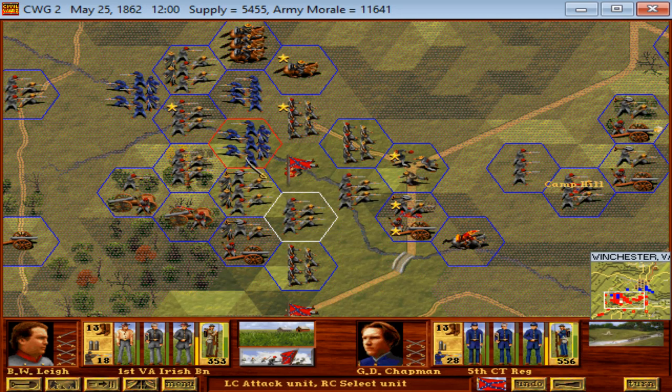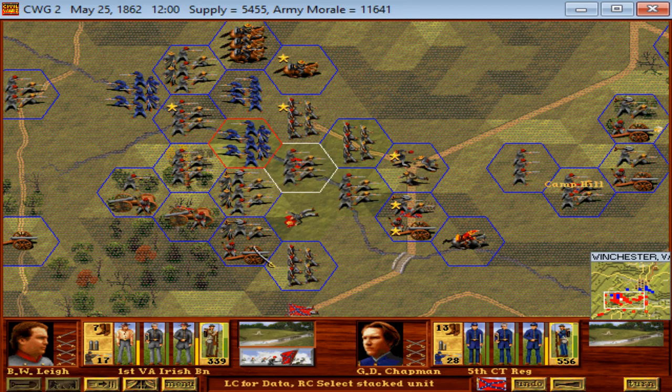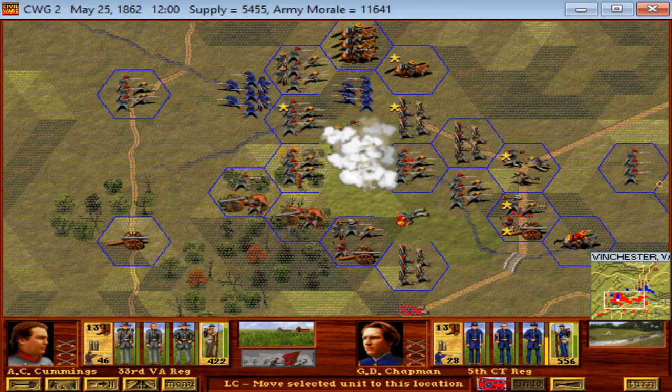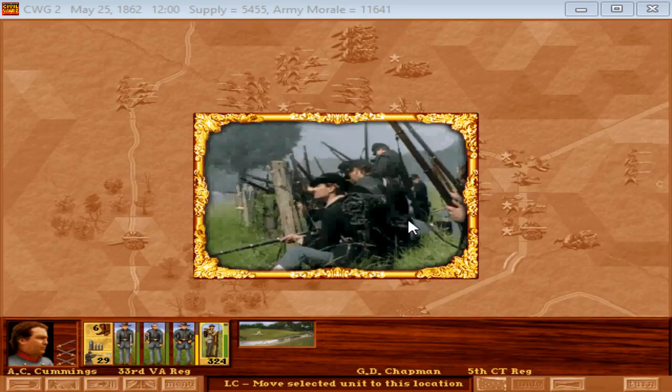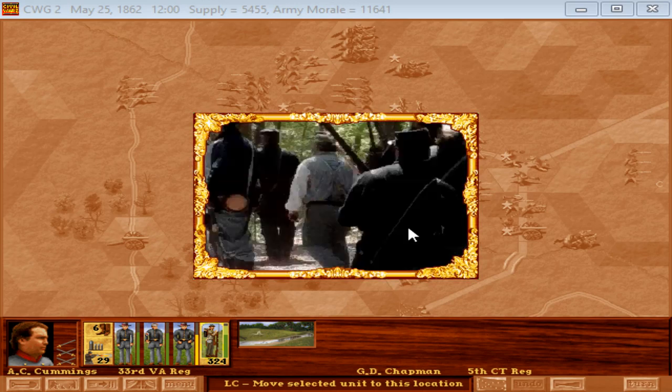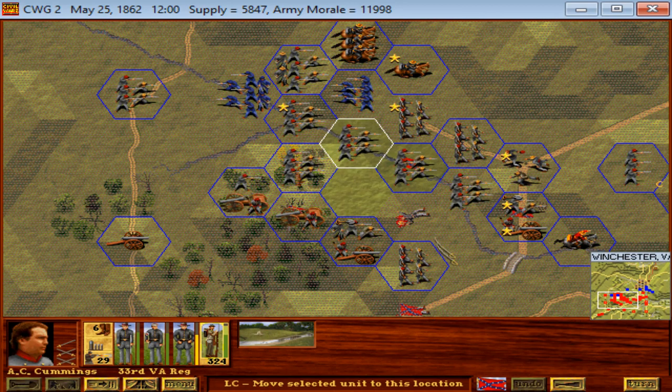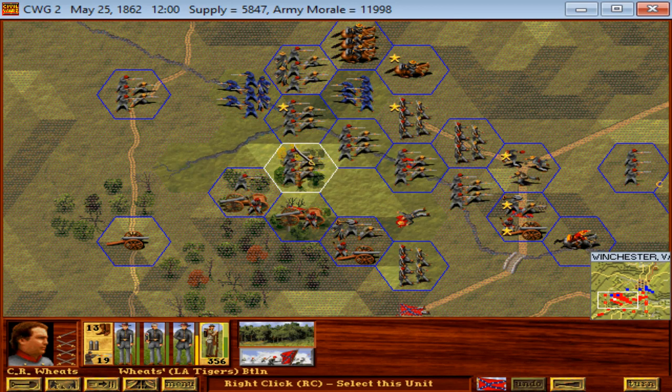Now we can go ahead and focus on the 5th Connecticut. I am going to launch a bayonet charge against them with the 33rd Virginia, which won't need any coaxing — they'll be able to do it right away. That Federal regiment instantly surrenders. There was an attacker — the leader of the Confederate unit was wounded — but that's a second Federal regiment forced to surrender in a single attack.